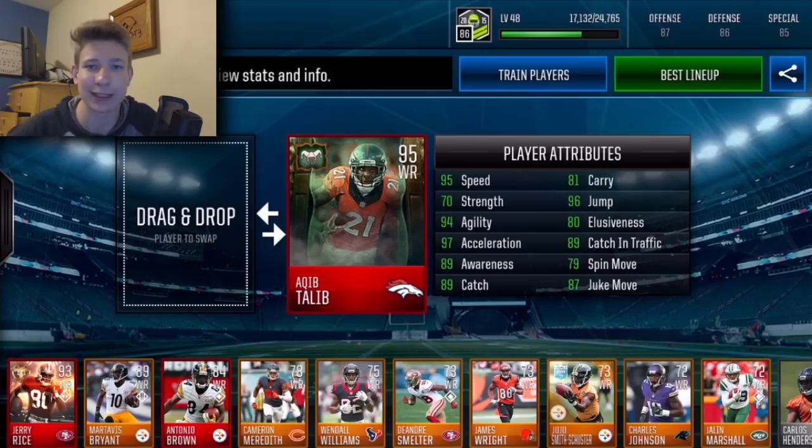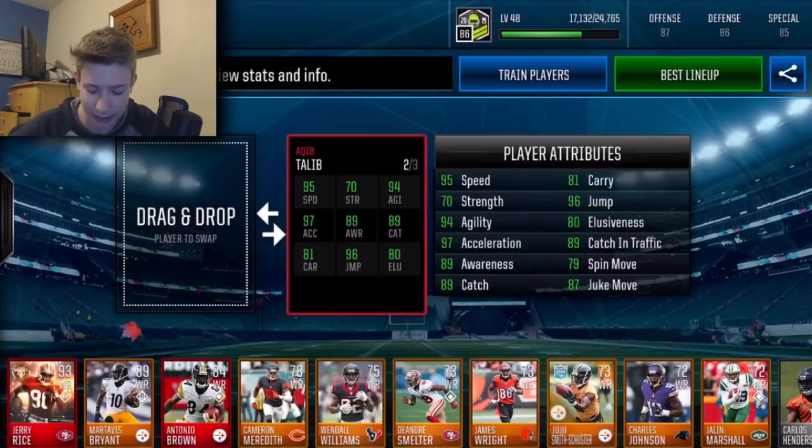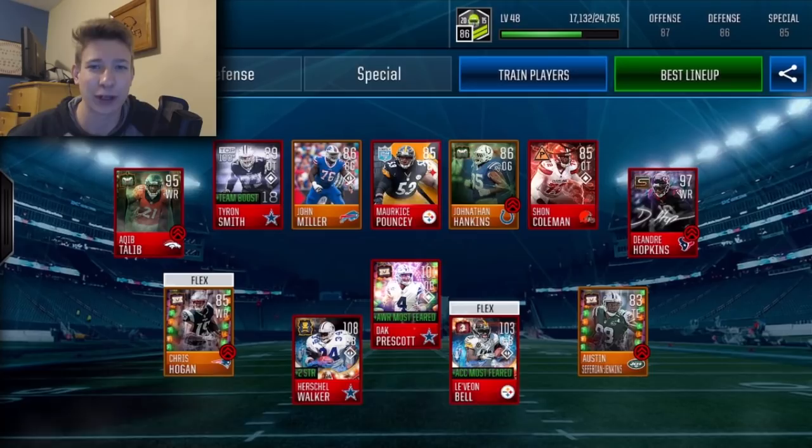On the opposite side of the field I got Keelan Cole, who I got out of the Dread Zone Elite Player Pack set. I haven't really played with him at all yet — he's got good speed at least, and decent catch when boosted. He's definitely still going to be fun to play with. The idea here is that they don't have to be great cards as long as they're Most Feared — that's all I'm looking for.